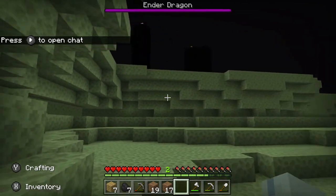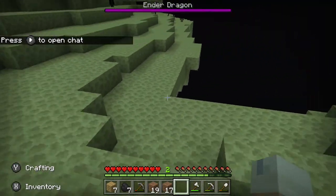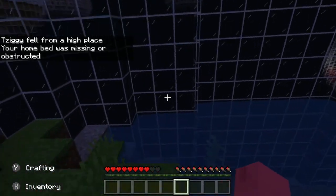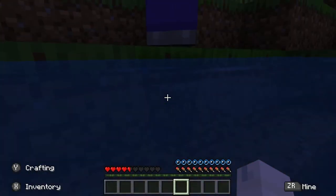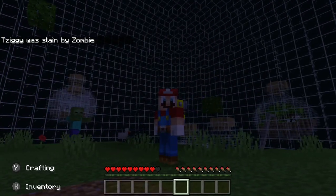There are no bottles in the End, surprisingly, but that makes sense. At least we can fight the ender dragon, so let's try and beat him — there's no turning back now. Unfortunately we were not able to beat the ender dragon, which was expected. I had no diamond armor, no diamond gear — I was not prepared. But that's okay, let's move on to the review portion of the video.